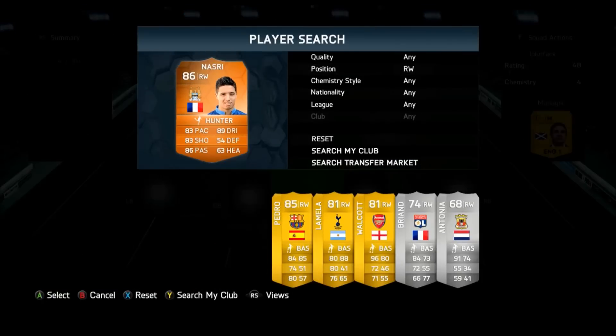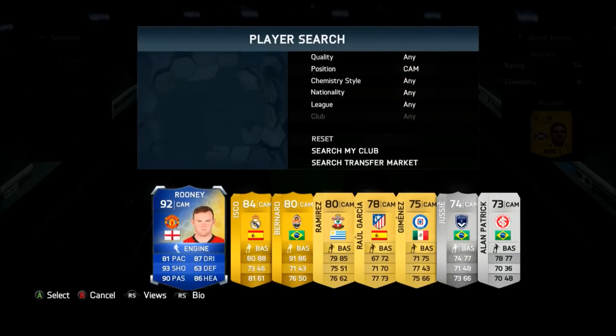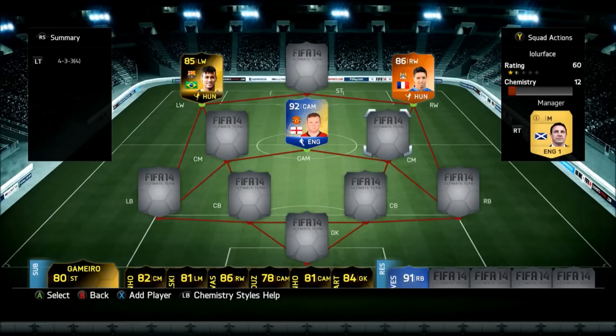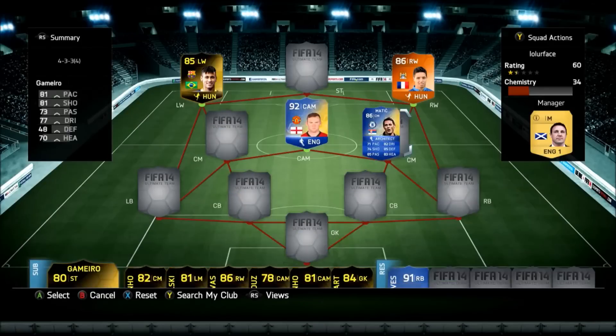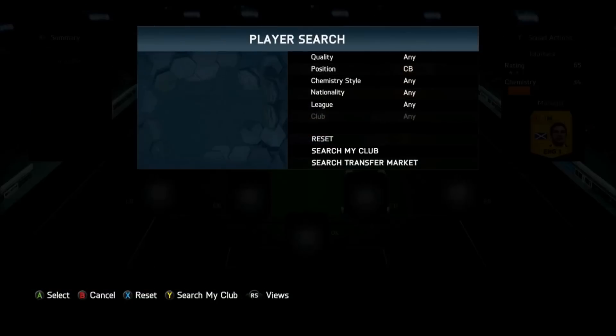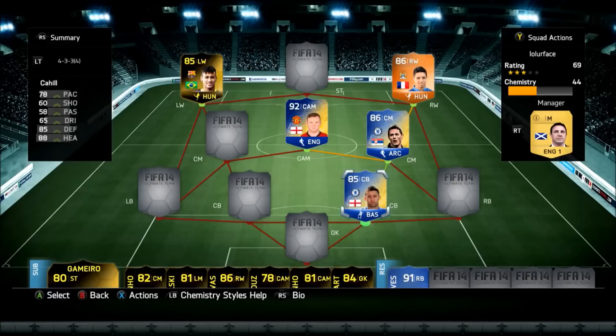We start off with left wing in-form Neymar, right wing Samir Nasri man of the match, and center attacking team of the season Rooney. I've been wanting him so badly, waiting for an inform — he does deserve at least one or two throughout the season. Anyway, Matic and Sentimento — Matic is so important in this team; he doesn't look it when you look at his stats.